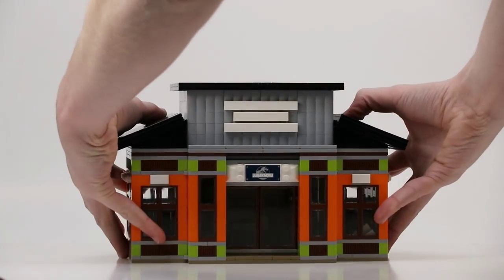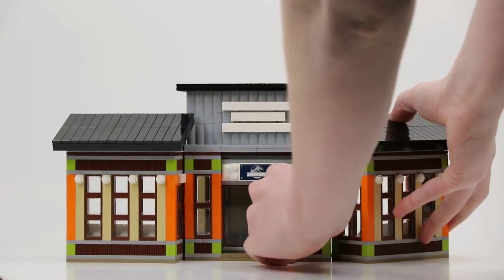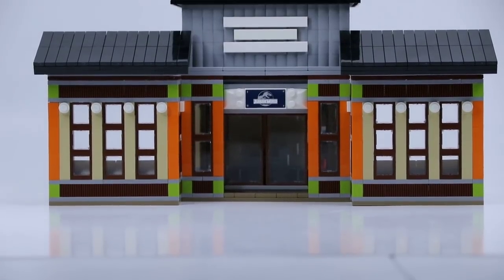This thing opens up — if you prefer a larger outside and less interior design, it's pretty easy to unhinge and it almost doubles the front of the building, which is pretty cool and gives it a pretty interesting shape as well.